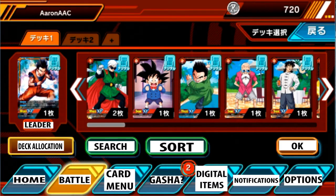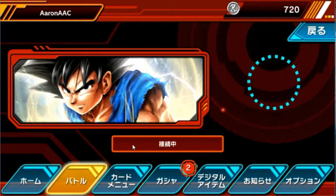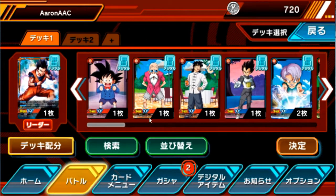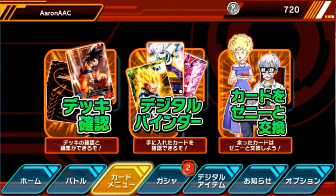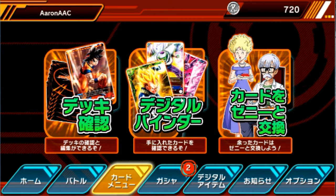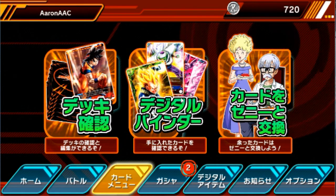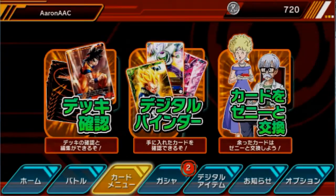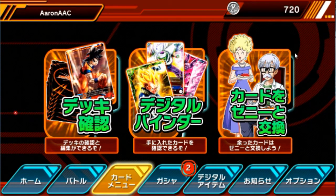Pretty much that. Right here is to search. Back. This just means okay. Over here is to edit your deck. This is your card library — just seeing all the cards that you have.